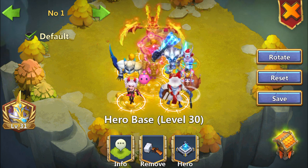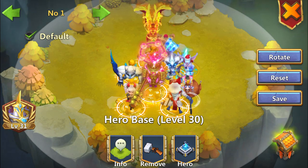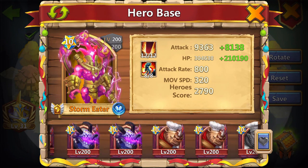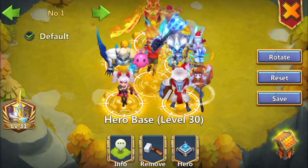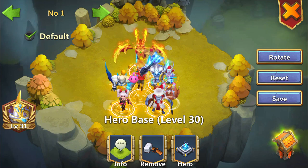The next team changed out the Stormeater for Michael with Revive — also a good decision, maybe with a healer pet. It's pretty strong because he buffs and deflects damage.